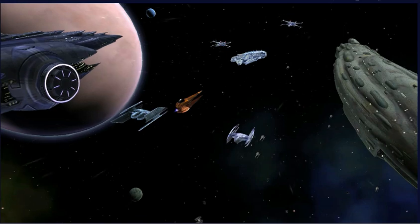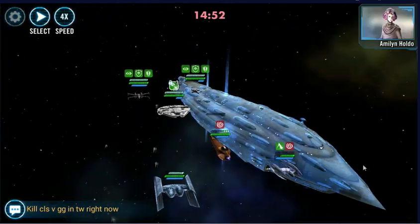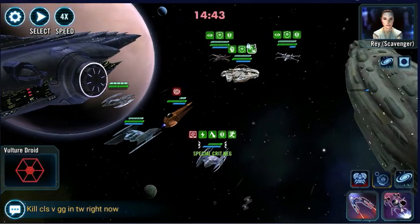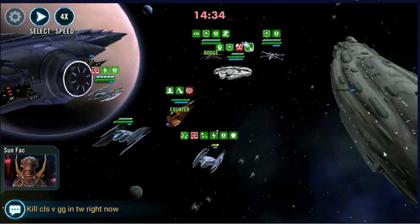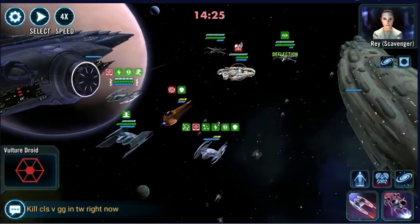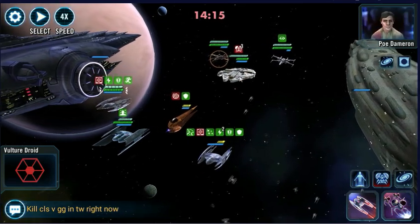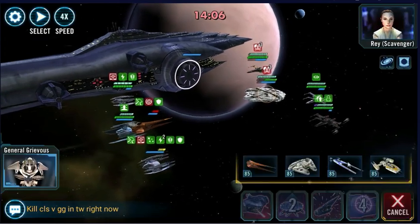We'll try Malevolence. We'll just basic the Falcon. We'll cleanse the Vulture Droid, pop some Buzz Droids, pop an AoE, get a double assist. I think we'll stun the Resistance Pilot. It's going to reinforce, so we'll put the Buzz Droids on Poe. Now we can bring in Spy.